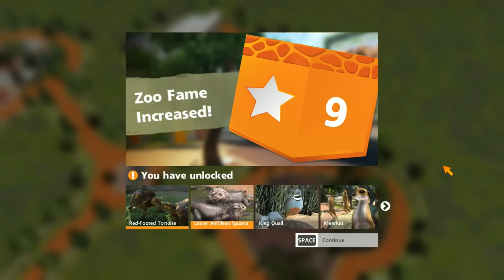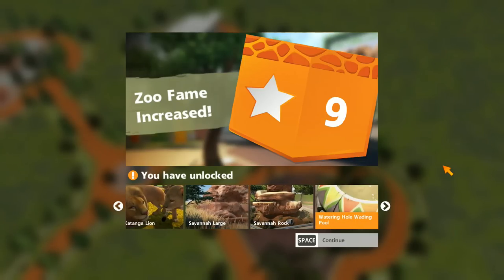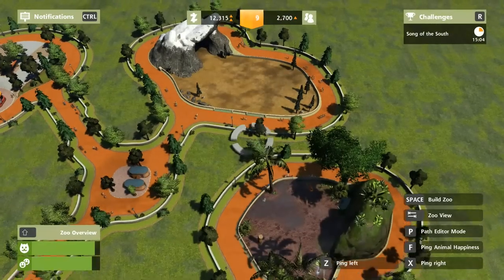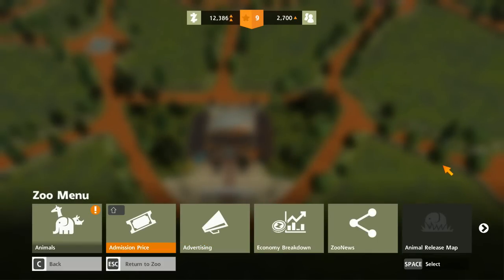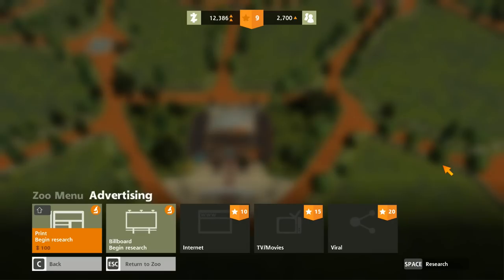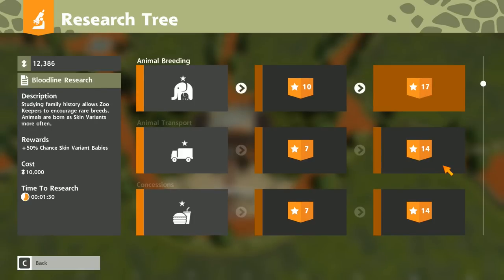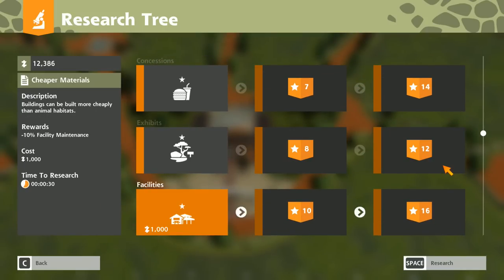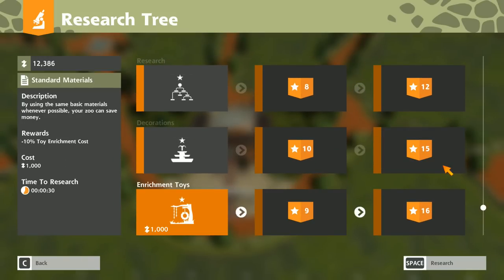Level 9 unlocks Red-Footed Tortoise, Lesser Antillian Iguana, King Quail — that's new — Meerkats, Katanga Lion, Savannah Rock, and more. There's a lot of stuff we can do here, and we'll get into breeding eventually, because you can end up breeding unique colourations on all your animals — which is awesome. But that's for free-play mode, not challenge mode.